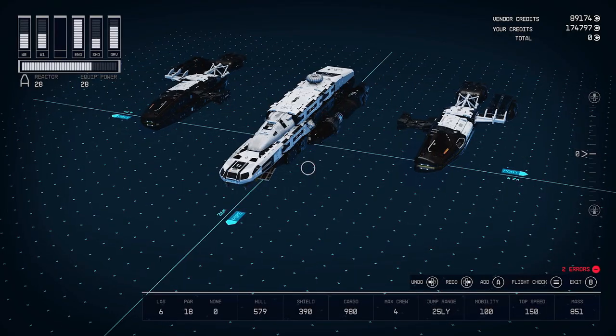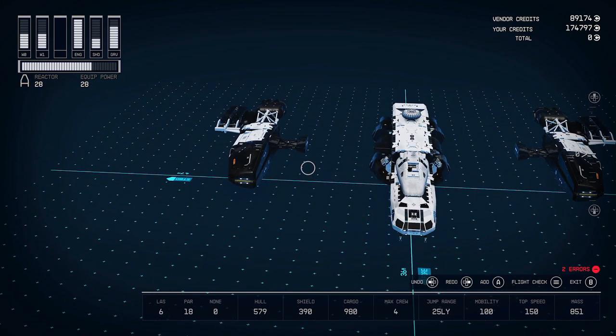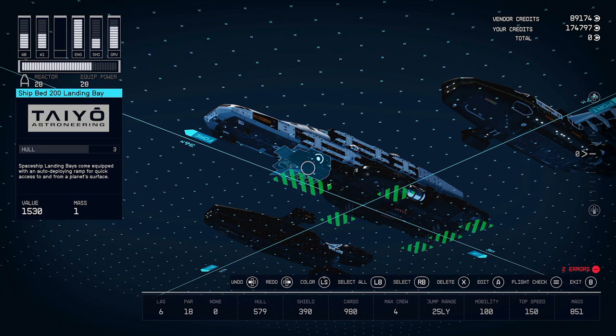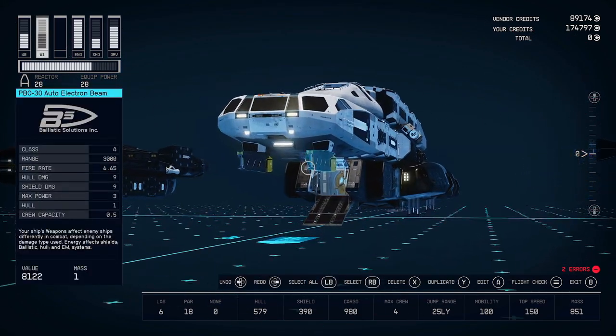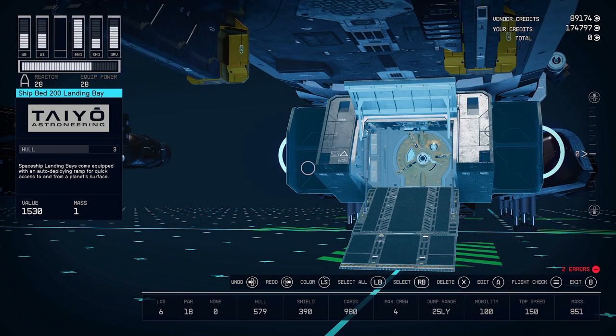Jumping into the shipbuilder, we're going to divide this up into three groups: the left wing, the right wing, and the centerpiece. Starting at the bottom, we have the Taiyo landing gear or landing bay — this is the Shipbed 200. It's a fairly common item and most spaceports have it, but you want this one specifically because in the entrance there is no ladder; it's a door. You walk straight into it. It's the only one-by-one with a walk-in door and not a ladder.